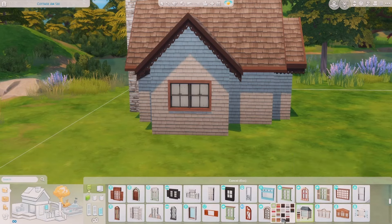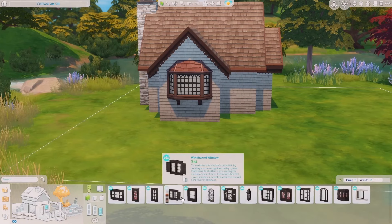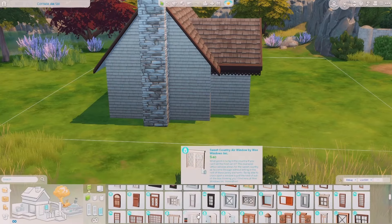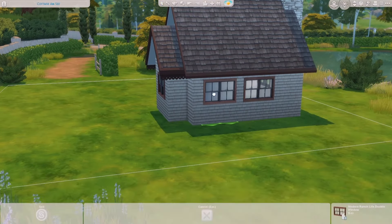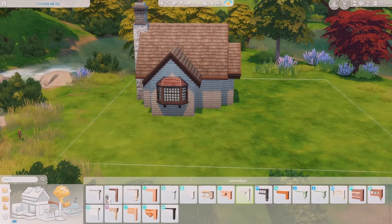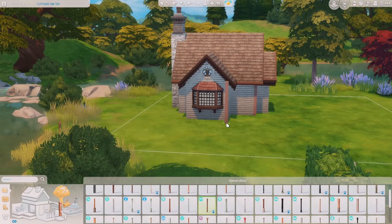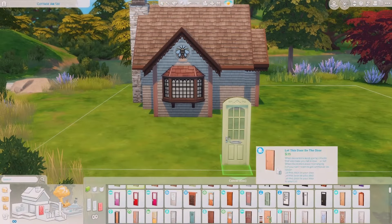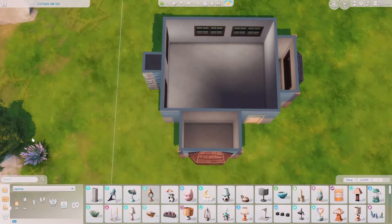I was really obsessed with the color yellow — it just makes me so happy. I've been strangely enough in my honey phase again with my porridge, toast, cakes, and things like that, which inspired this build. For this build we primarily used the Cottage Living pack as well as Cool Kitchen and Horse Ranch. I didn't realize how much Horse Ranch would be used, but it is cottage core vibes and I loved the mix of all three packs together — they work so cohesively.